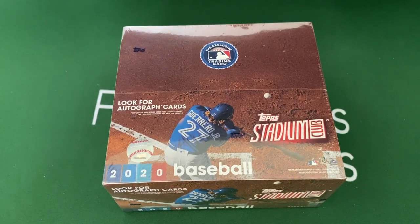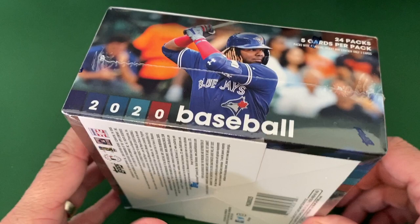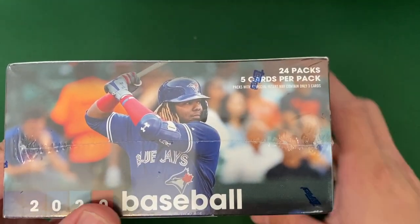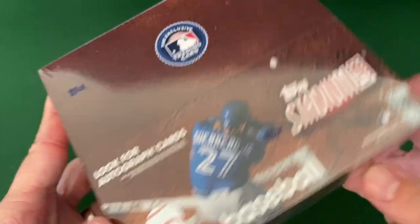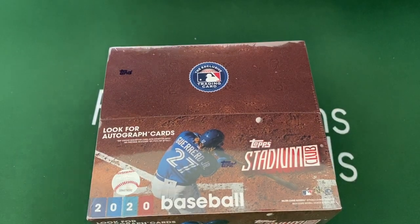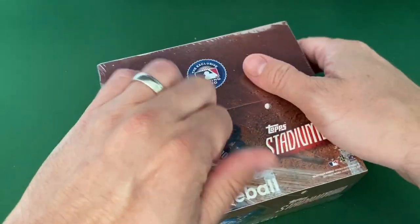The photography is amazing. If you've seen any Stadium Club, you've seen that the photography is absolutely amazing. I got a chance to get a retail — I don't even know what they call these — like a retail something box. It's got 24 packs, 5 cards per pack. It's definitely bigger than a blaster. It's not a gravity feed box, not a hanger. I think it's like a retail mega box or something.